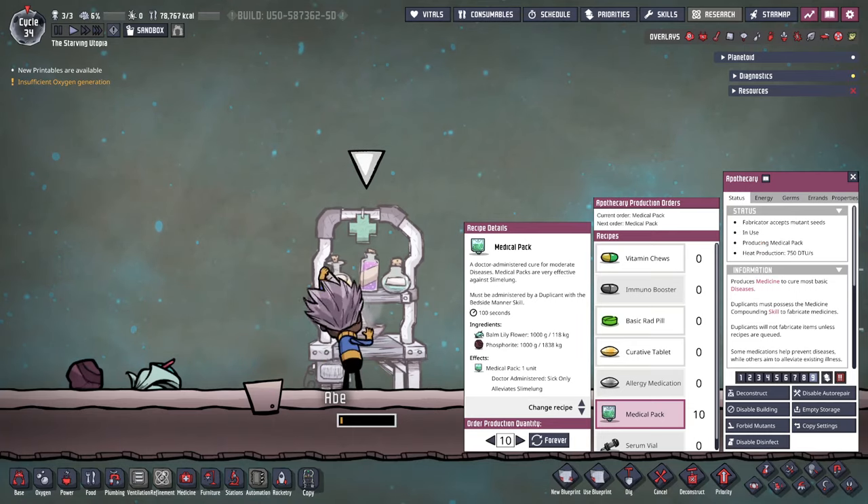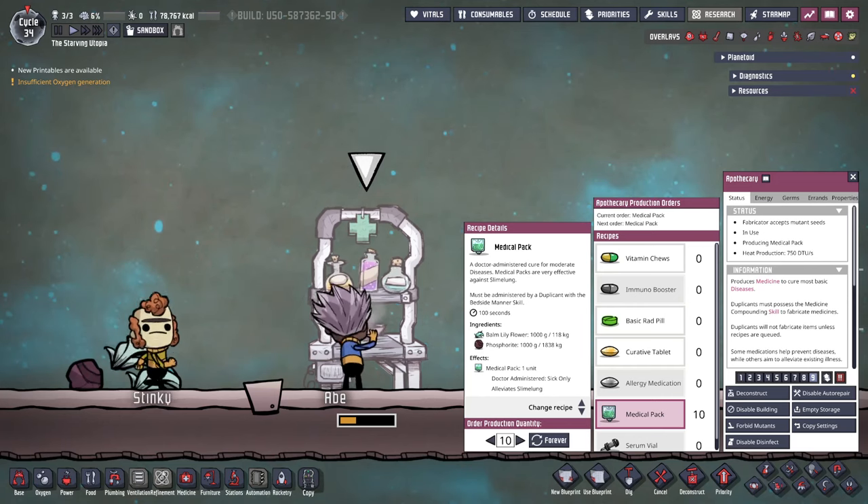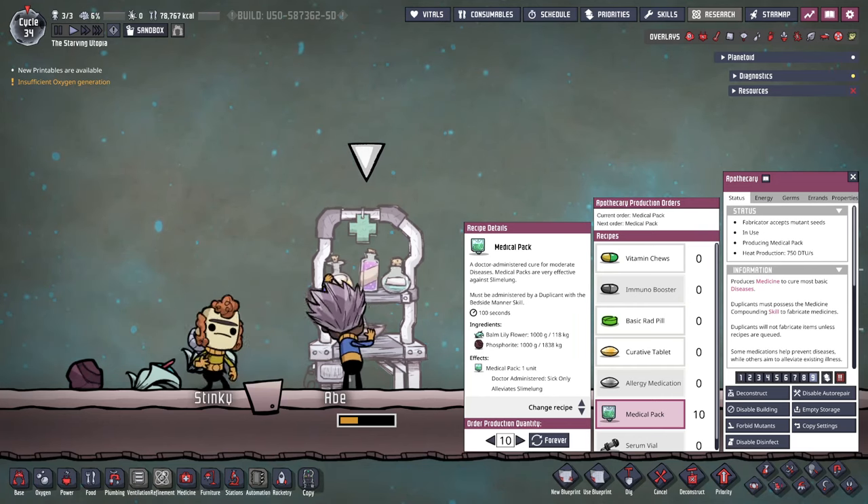As a second, much less common use, balm lily flowers are used in the apothecary to make medical packs. These cure slime lung when used in the sick bay by a dupe with the bedside manner skill. One balm lily flower and one kilogram of phosphorite are used to make one pack.